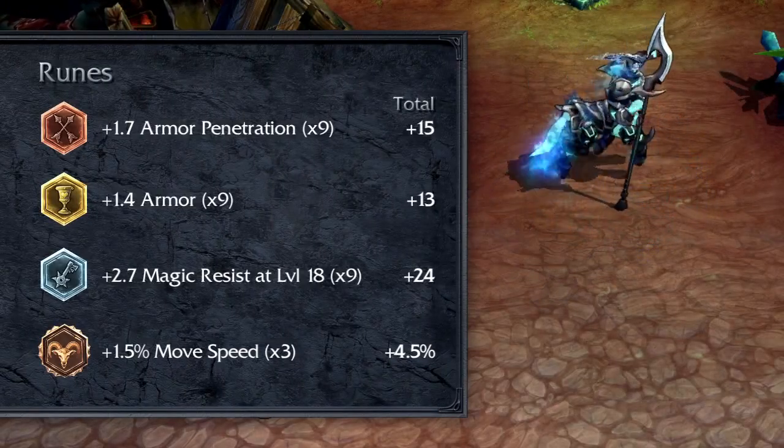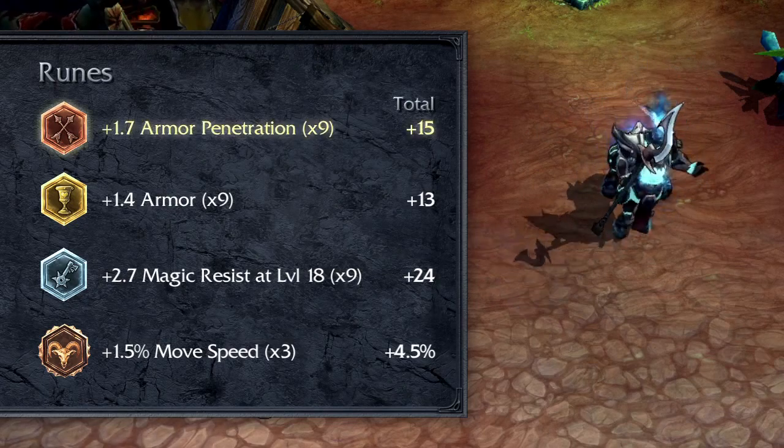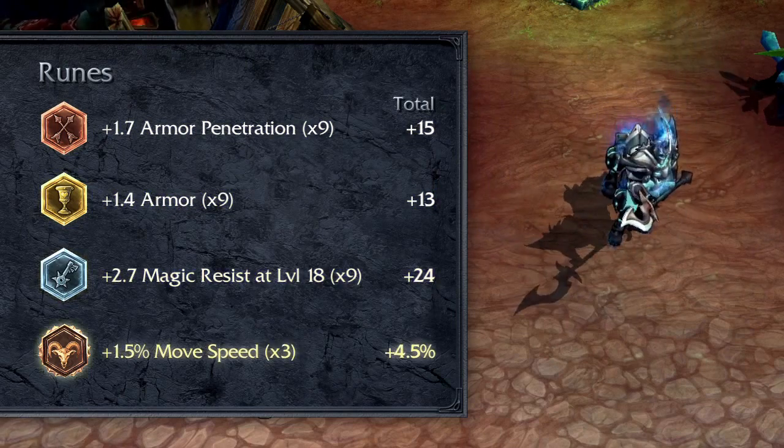Try to build a mix of damage, toughness, and mobility through your runes, masteries, and items. For example, I take Armor Penetration Marks, Flat Armor Seals, Magic Resist Per Level Glyphs, and Movement Speed Quintessences.